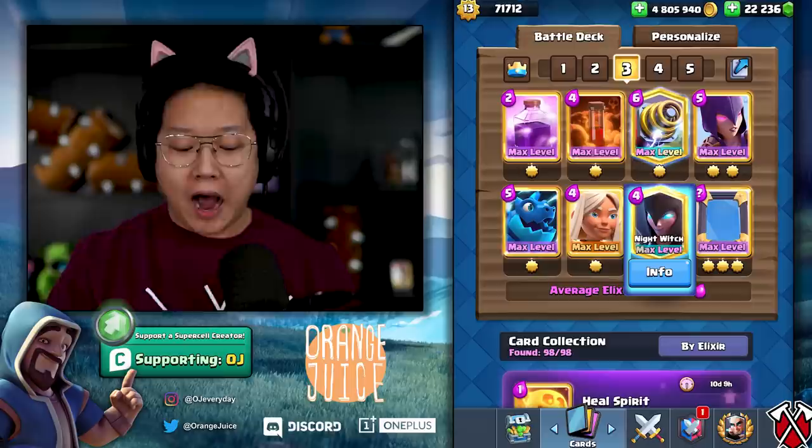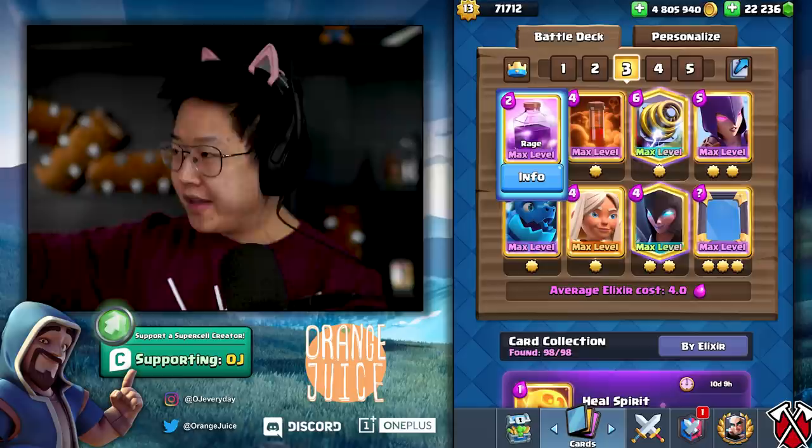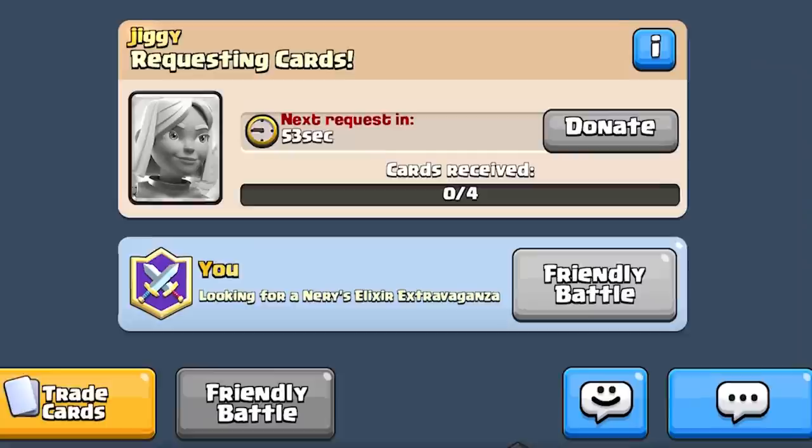It's gonna spawn two Elixir Golems in double elixir time - it's going to ramp up real good. This is all theoretical but it should work very well. Night Witch and Witch are going to be really good. I'm gonna bring Poison for this - there's a fine line between Poison and Rocket right now and I think Poison is better. With the Rage spell, you drop it when there's three Elixir Golems and all this noise and you cannot lose.